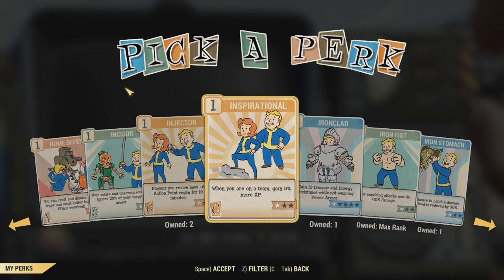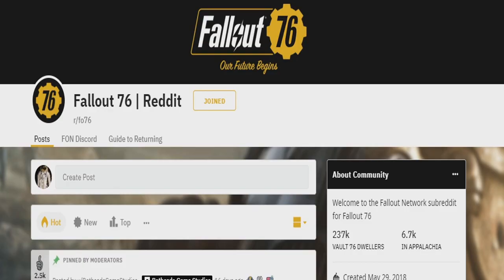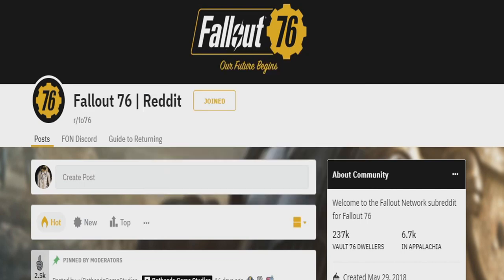Last on the list for buffs, teaming up with other players gives you a pretty good increase when used with the Inspirational perk card in the Charisma pool. If you're a loner or a hermit like me, you might just bite the bullet and accept that you won't have that buff. However, I would suggest going over to the Fallout 76 Reddit page and asking if anyone wants to team. Just mention your level and what quests or adventures you want to endeavour, and you'd be surprised how many people will want someone to enjoy Fallout with.